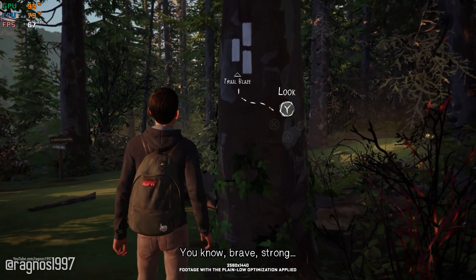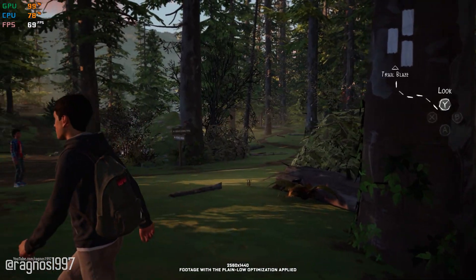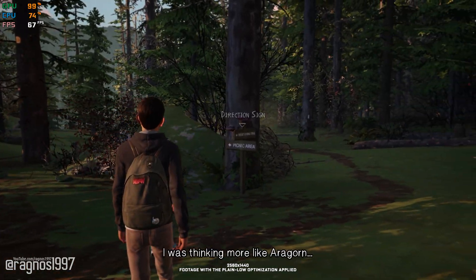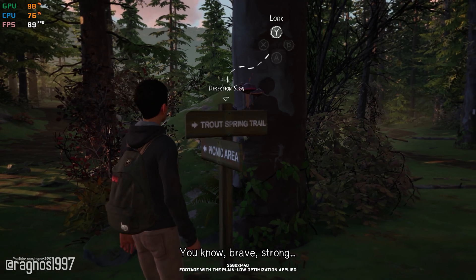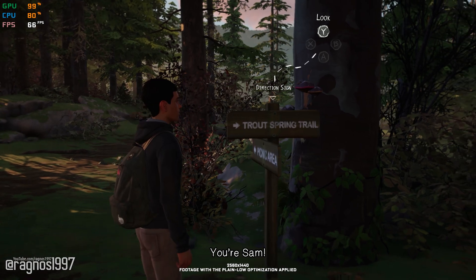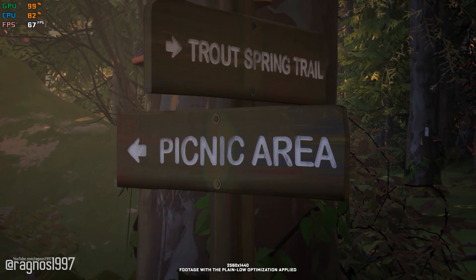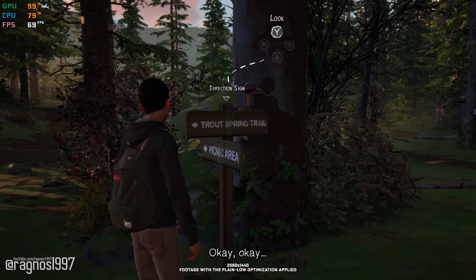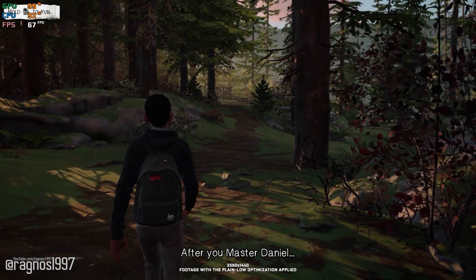You know, brave, strong, good looking. Dad always knew exactly where to go. He was a living compass. No way, Jose. You're Sam. Sam. And we have to find a secret cave so we can hide from the orcs. Okay, okay. Sam I am. After you, Master Daniel.